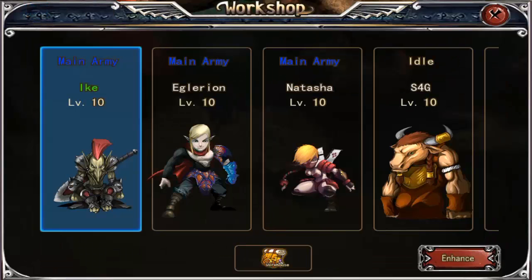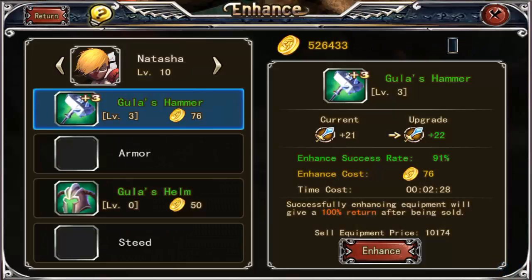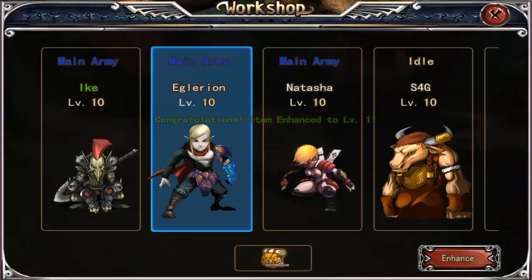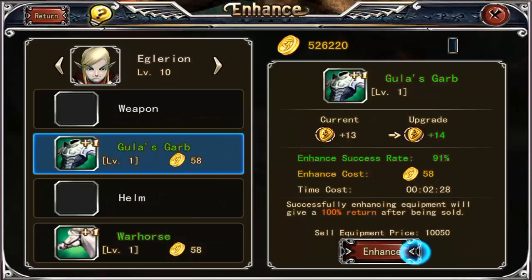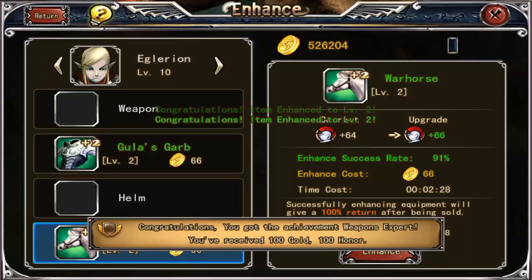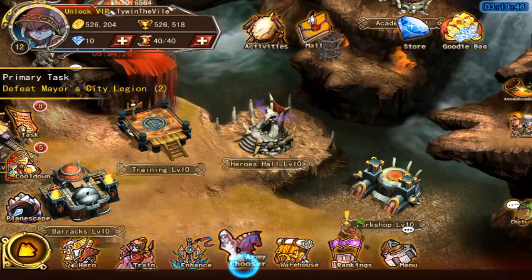If you have any items you can go into this screen and try to enhance them to higher levels to make them more powerful. Natasha here has Gula's Hammer, so we can enhance that - the enhancement costs 101 gold and keeps going up the more you enhance it. Enhancements make your items stronger, allowing you to deal more damage and take more damage in battles out in the world.